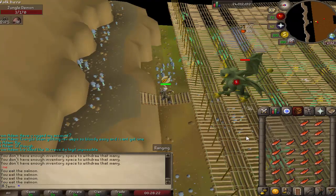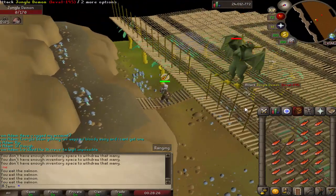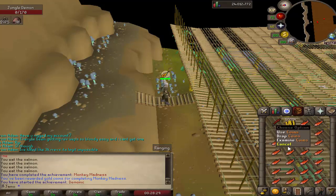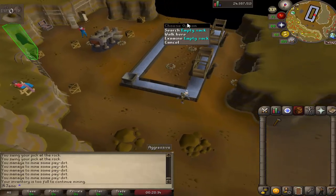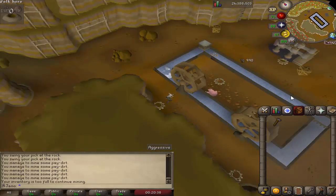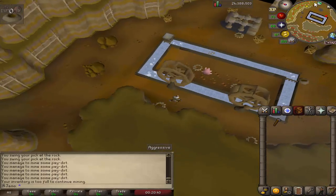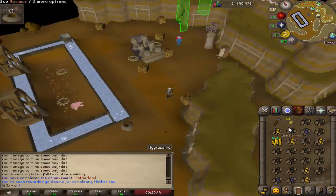Here we have the jungle demon. This is a pretty easy one. Just never really needed the dragon scimitar, so I figured I would just do it now. Yeah, five mil cash — that's nice. This is the Motherload achievement. Let's go collect it. And yeah, we got the money! Nice!